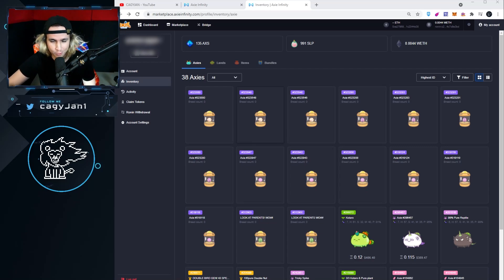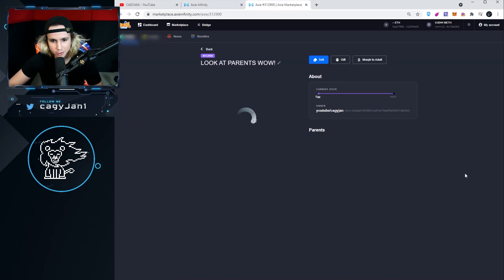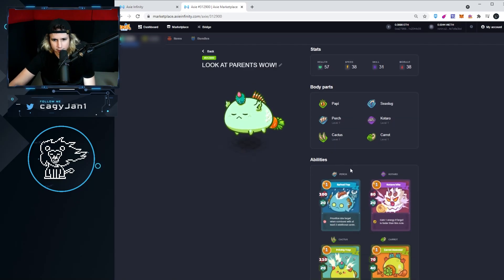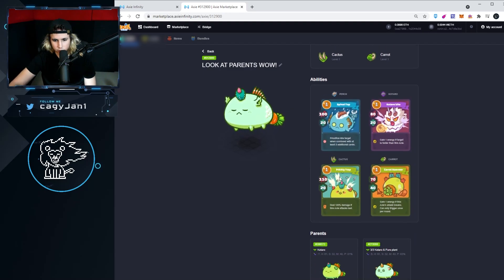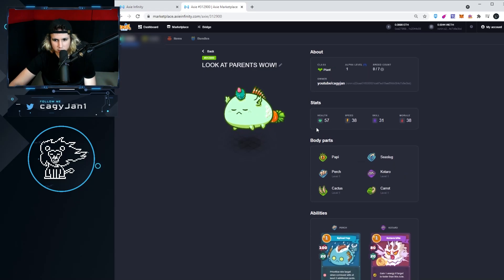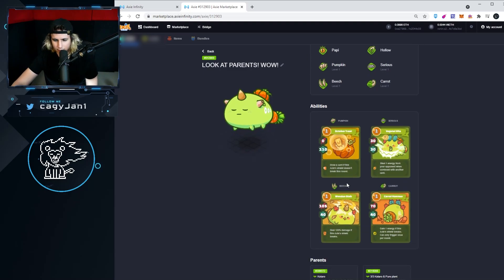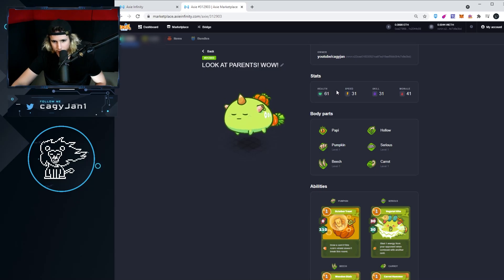Welcome back — within the same video! Here we go, we're gonna start opening eggs. I think it was — yeah, I started with plants in another video. We're gonna open this. What is this? Oh my god, we got a fish part! Okay, 110 HP. I guess this is okay. Not bad — beach, carrot, series, pumpkin. Let's see the stats. Oh, I got a pincer here — okay, this is not bad.